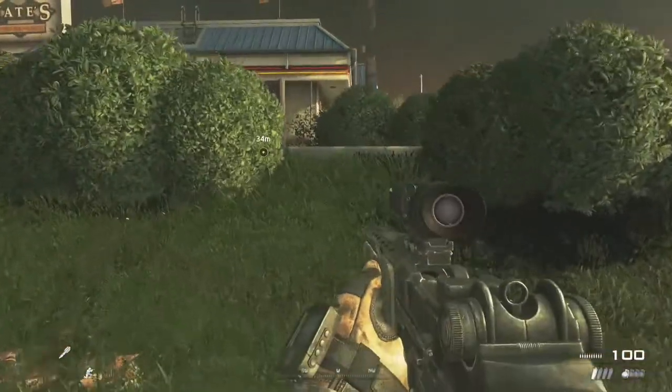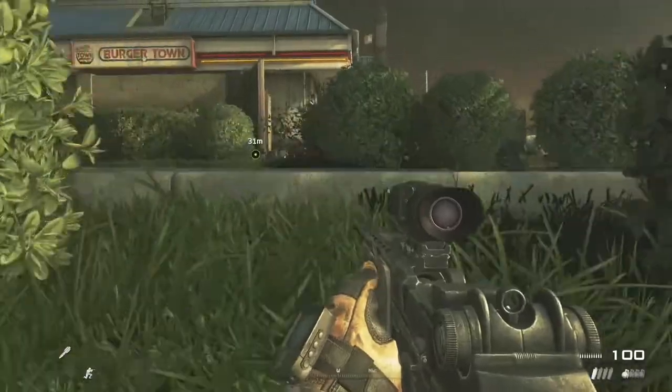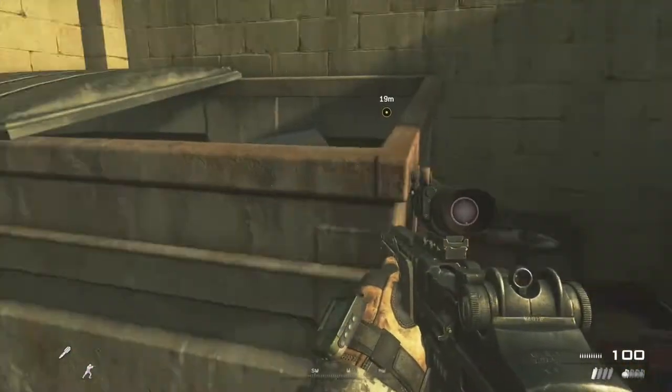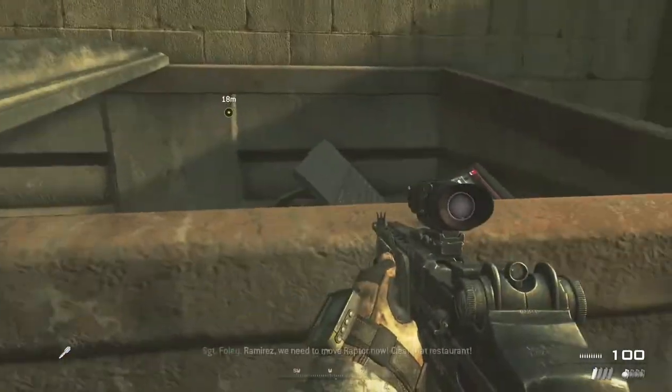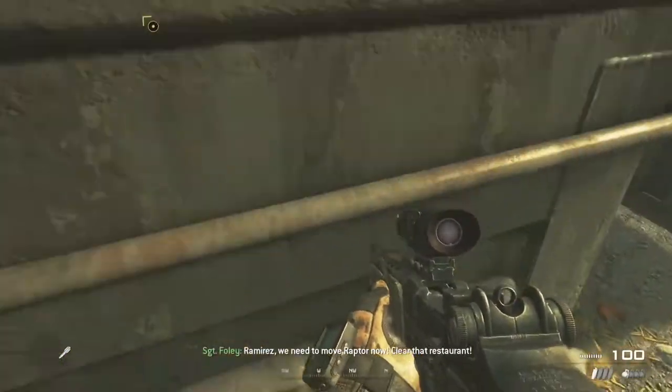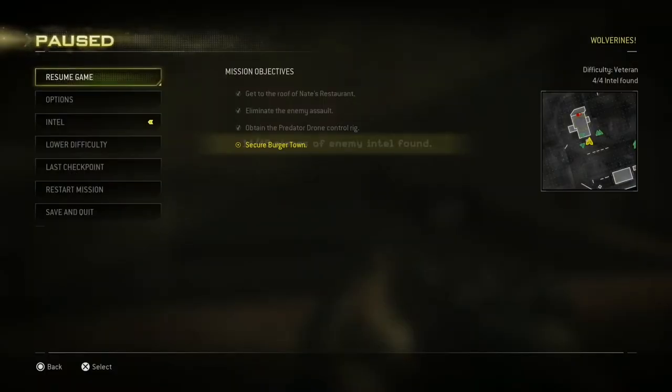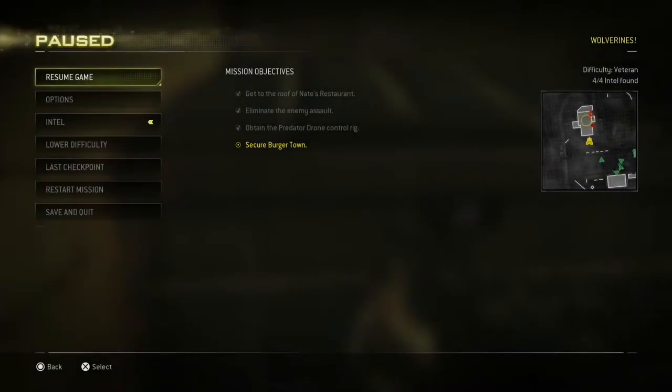Be careful of enemies — on Recruit you can probably just run straight through here. Come to the dumpster area because there's an intel piece hidden in there — really well hidden. That's the fourth and final intel piece. You can see where we are on the map.